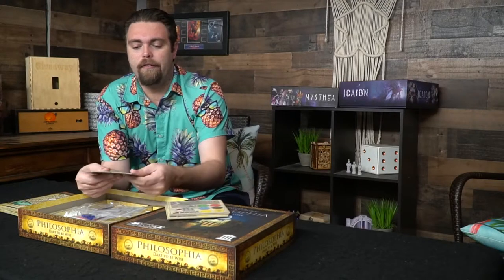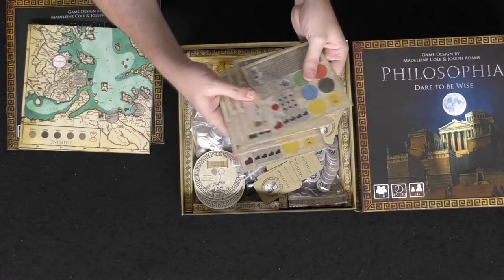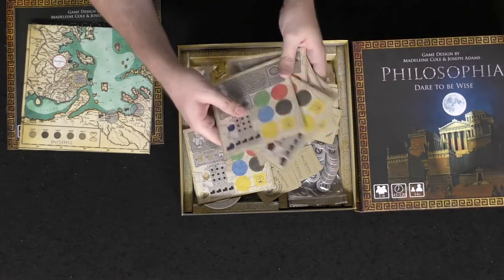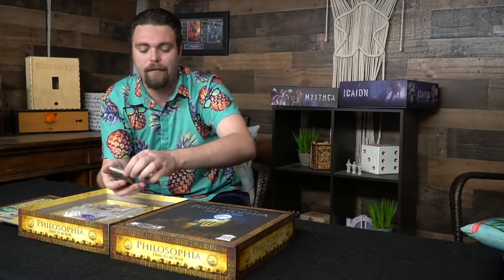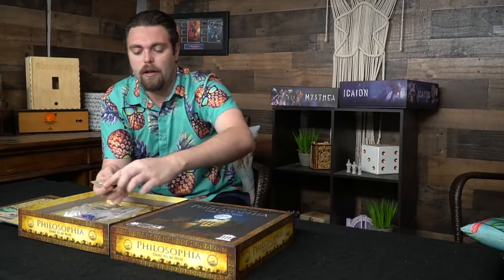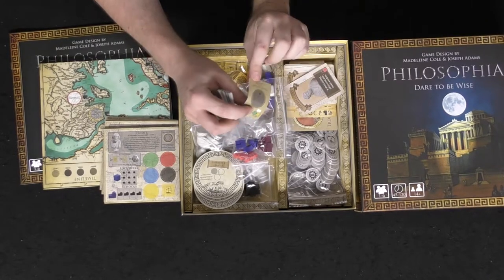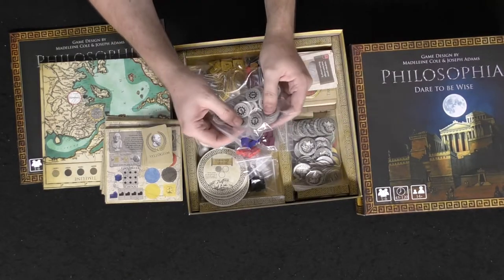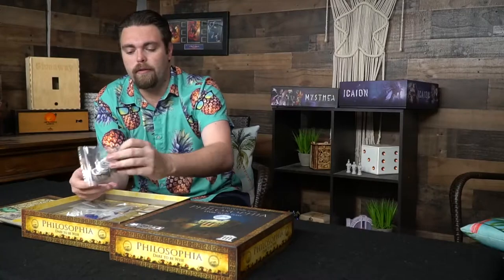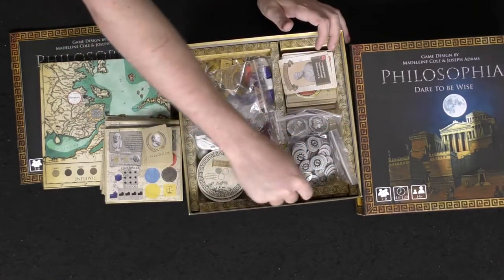The player boards are definitely thicker — more on the Machina Arcana level of thickness, very, very thick, very sturdy, and they'll last a long time. They're also front and back. This game uses up a lot of its space to make sure you get everything you can for what you're paying for — a lot of replayability. The syllogism cards are a little thinner. The tokens are your average standard tokens, all well done front and back, which is very nice.